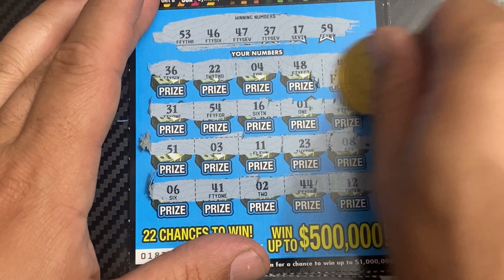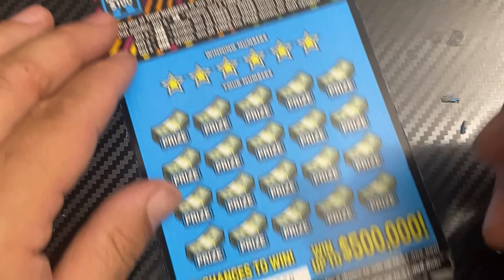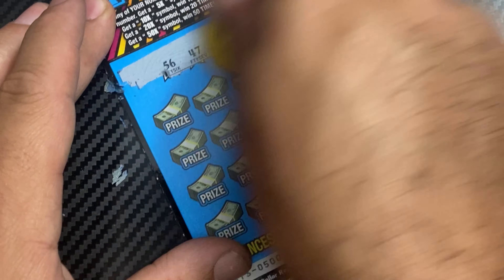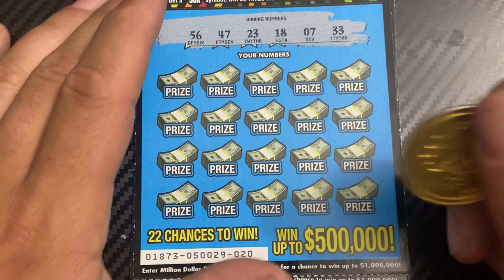Just a 47 — free ticket. The bonuses won't matter, but hey, we got a free ticket, we got something. In a $60 session, a free ticket means we got something back. Next: 56, 47, 23, 18, 7, 33 for ticket 20.